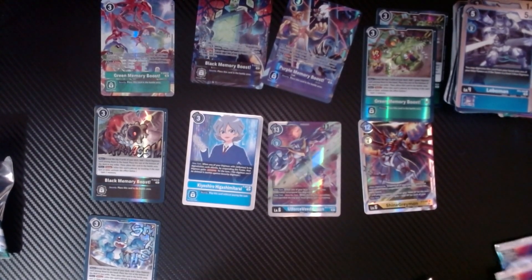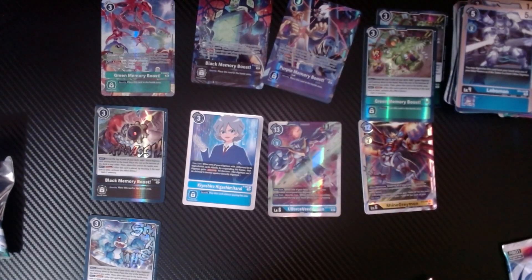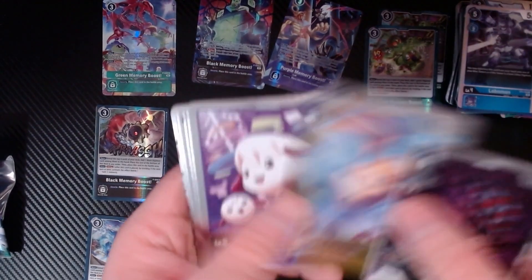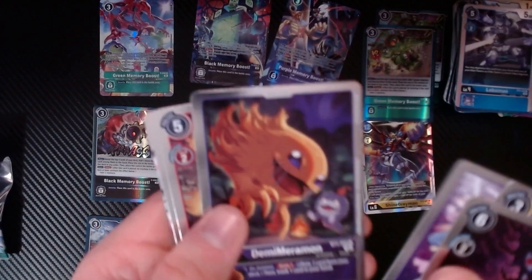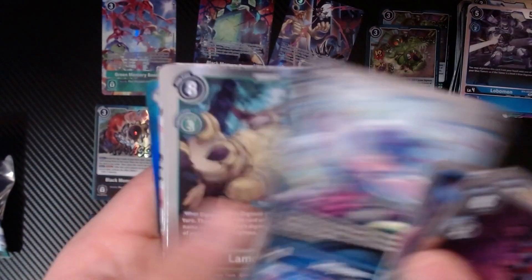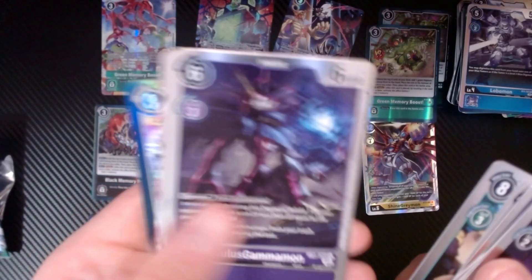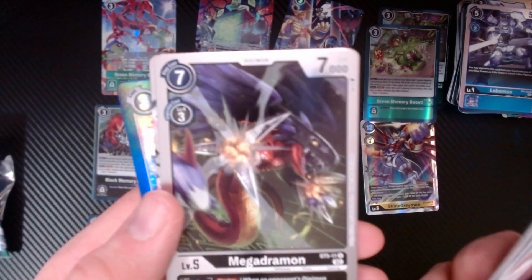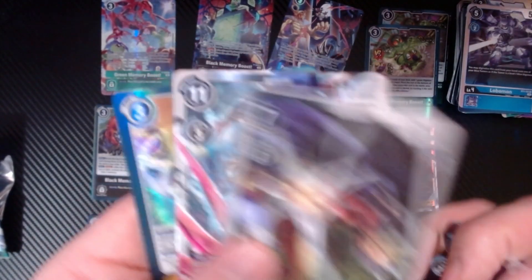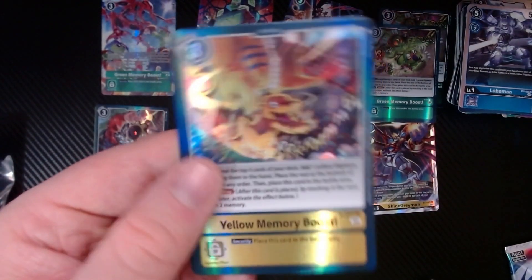Down to our last six packs here. Shidmon, Patamon, Zaeamon, Demimeramon, Agumon, DemiV, Jellymon, Lamortmon, Coolismon - I don't know if I'm saying the name right at all - Megadramon, we got Diaboramon, and a yellow memory boost.